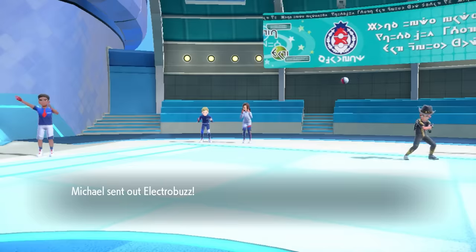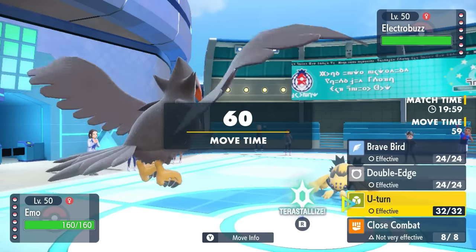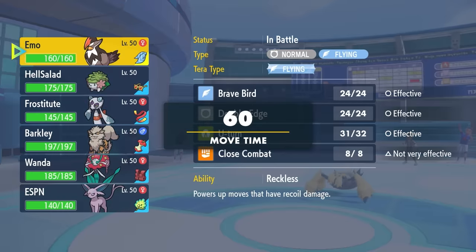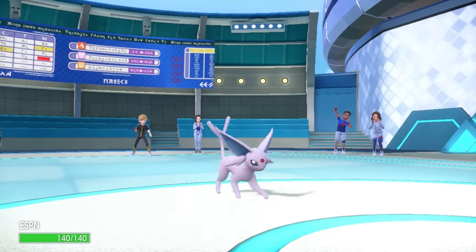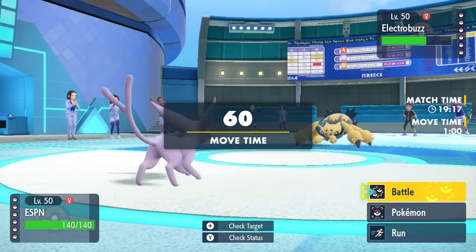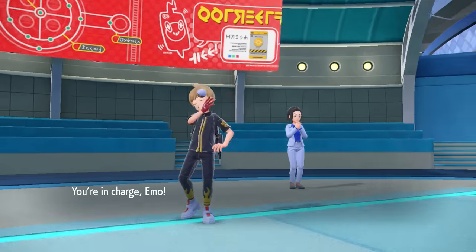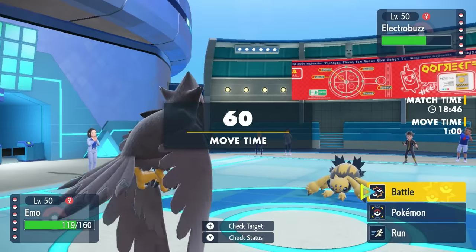Homeboy in the fresh cowboy hat leads off with Galvantula. This team has Magic Bounce support with Espeon, so they probably know not to click Sticky Web. I lead off with Staraptor mainly because I expect the Galvantula lead — I want a U-turn to break its Focus Sash and then go into Espeon. They go for Thunder Wave, which I bounce back since Espeon can't be paralyzed, so I get Espeon in for free. But now I'm running the risk of Bug Buzz again, so I decide to go right back into Staraptor to resist it, outspeed with the Scarf, and knock out the Focus Sash-less Galvantula.